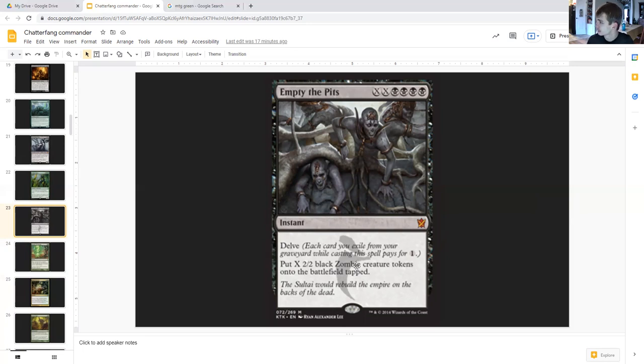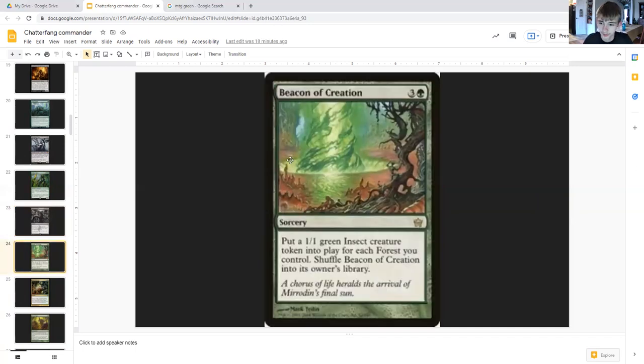Beacon of Creation is very good — three generic and a green sorcery. Put a one-one green insect creature token into play for each forest you control, and then it shuffles back into your library. So you're going to eventually get it back. You might be able to create a lot of one-one green insect creature tokens along with squirrels more than once if you're lucky. It's a nice token creator on turn four, and if you have a lot of forests when you cast it, you get a great board state.